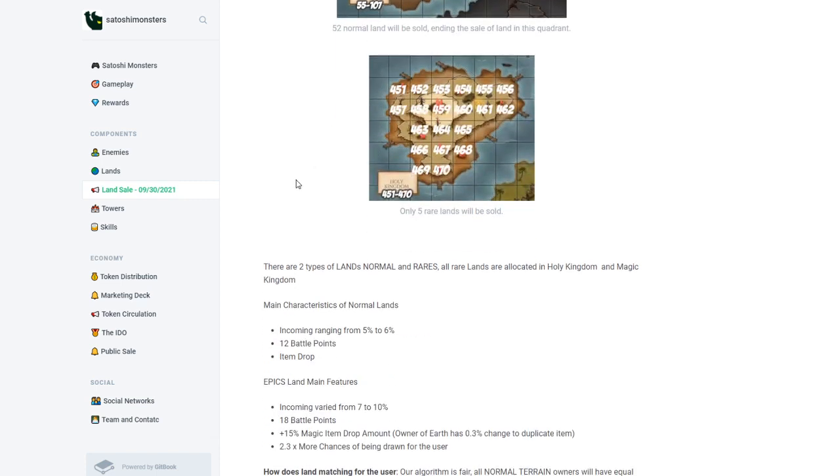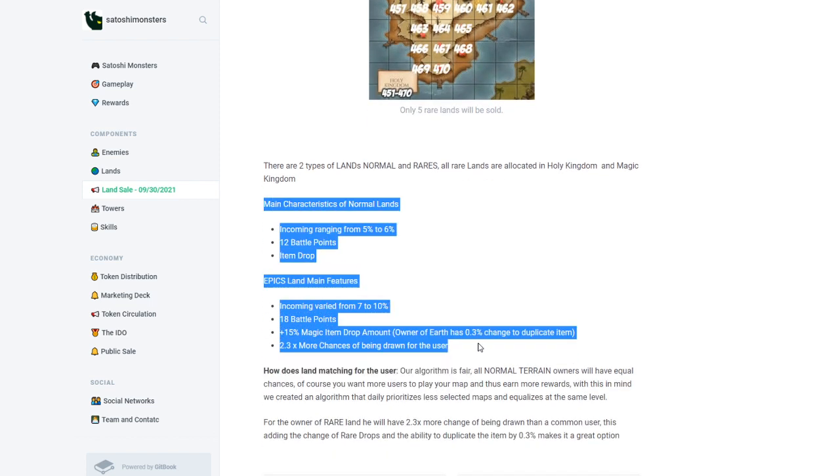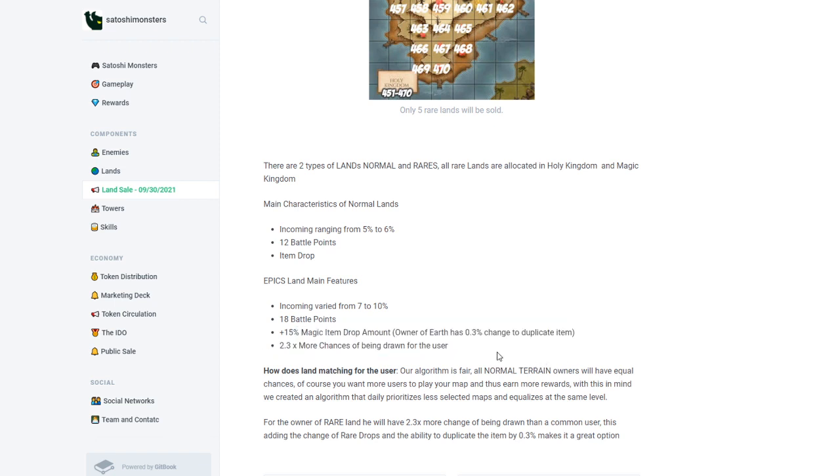There are two types of land: normal and rare/epic. The main characteristics differ in battle points, which are much higher on epic land. There's also an additional magic drop bonus if you get an epic land, along with more chances overall compared to normal lands. Normal lands are still valuable at this point though.